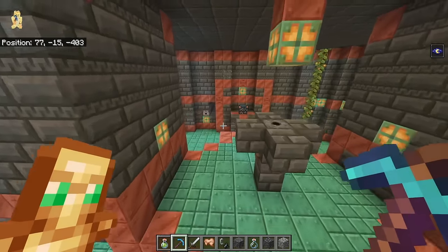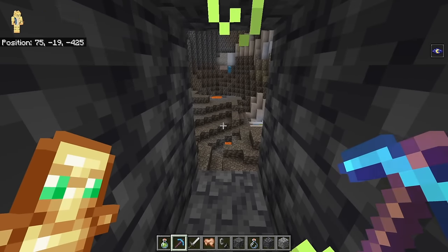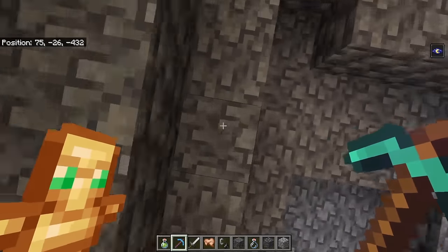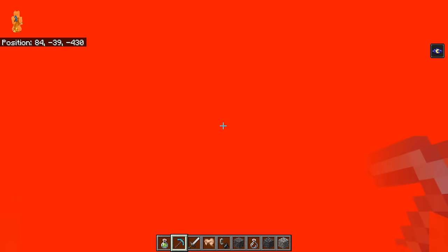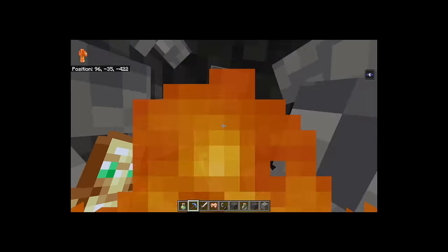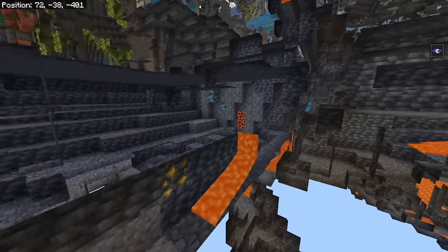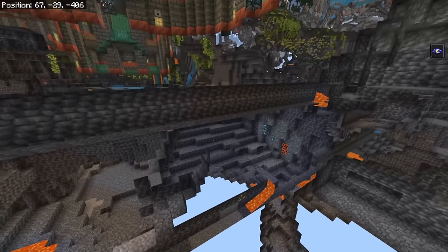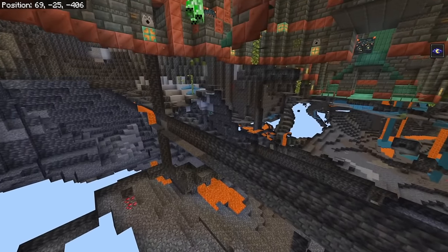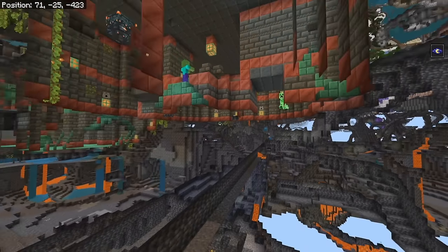Would mining at Y -40 lead to the same result? All I see is lava. The answer is no — we would not have. If digging at Y -40 or Y -30, this Trial Chamber would have been literally six blocks above our head, which is really depressing.